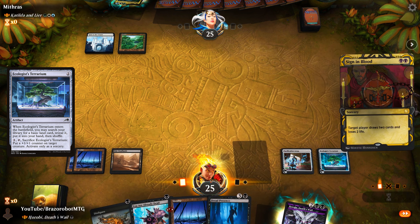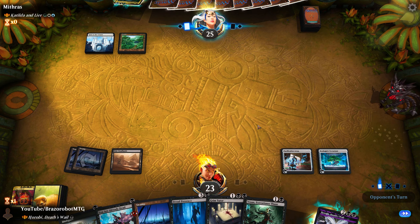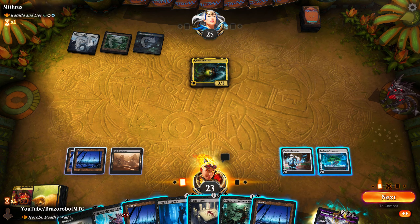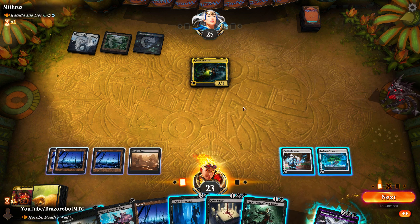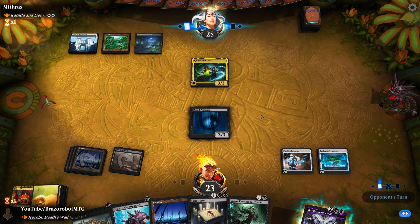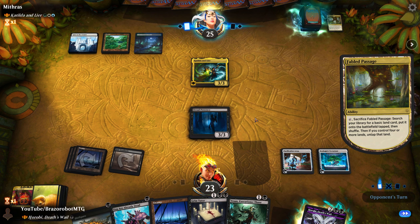Ecologist Terrarium is also a targeted ability we can use on our opponent's creatures if we need to remove them. Ifnir Deadlands is already a removal spell we can use to target creatures, but with Horobi it directly becomes a removal spell — not just a minus two, minus two. We don't just play Horobi right away, because if they untap and kill Horobi it's bad. I think what I want to do is play Dread Presence now; maybe they'll remove the Presence, and then we play Horobi when we have a one-mana spell to use, so we get value right away.